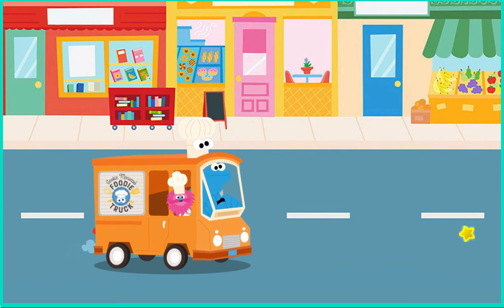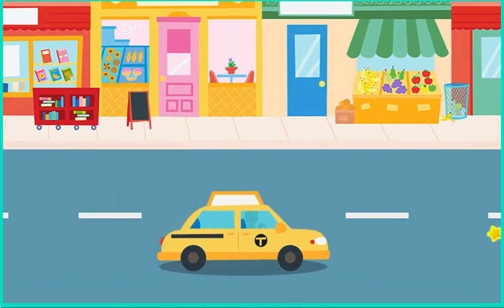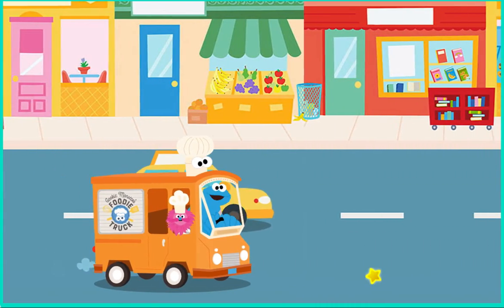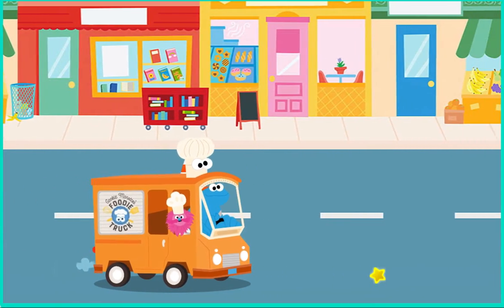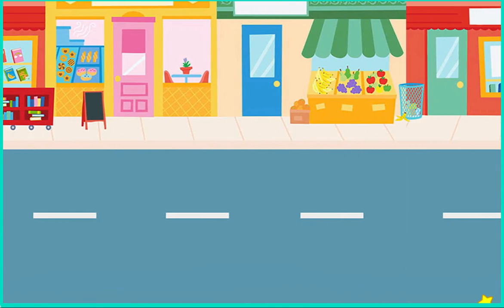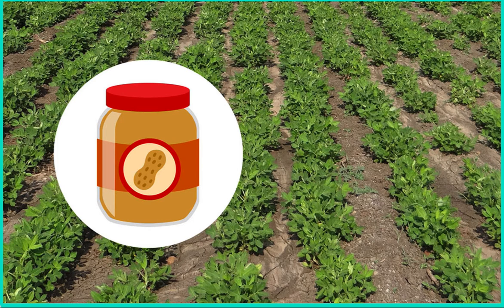Click to start driving. We're on our way to get peanut butter. We made it to the peanut butter factory! Peanut butter is made from peanuts that are grown on a farm. Then they're sent to the factory to become peanut butter.